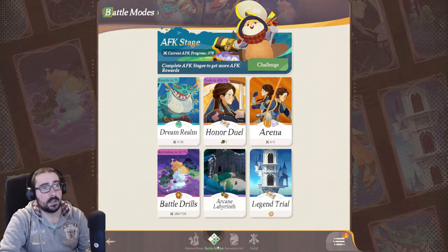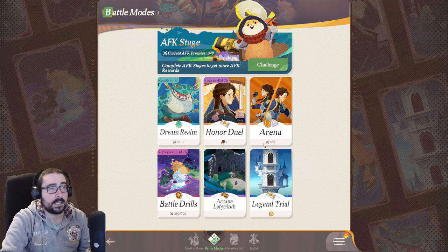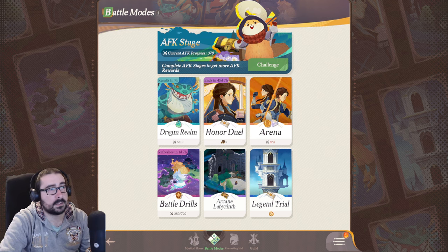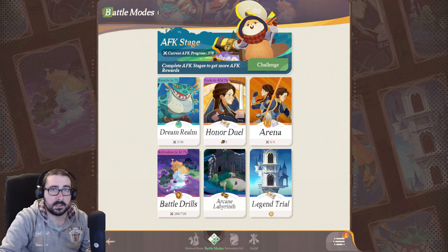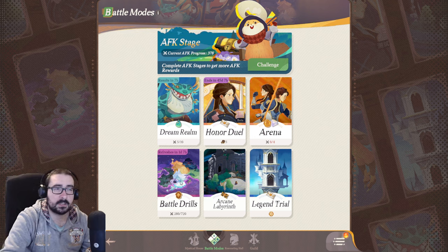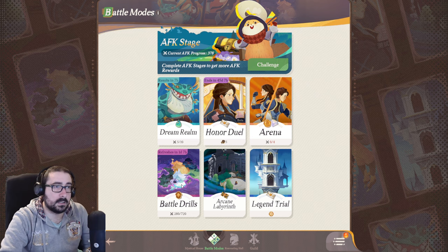Now the battle modes. When you click battle modes, you will initially only have Honor Duels and eventually Arena. With your AFK stage level, you will unlock Dream Realm, Legend Trial, Arcane Labyrinth, and Battle Drills — not in this order, but I think Dream Realm first, then Arcane, then Legend, then Battle Drills. Battle Drills at around AFK stage 200-something is the guild raid.